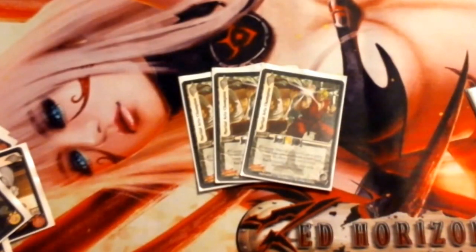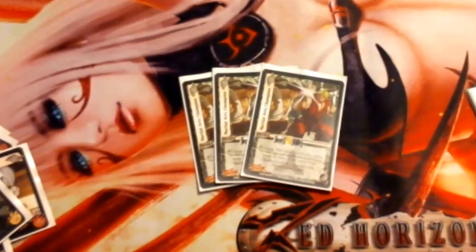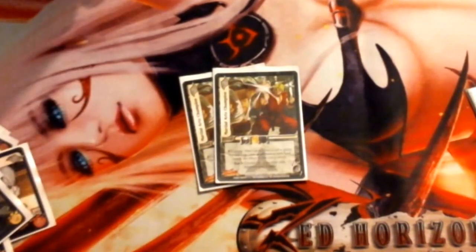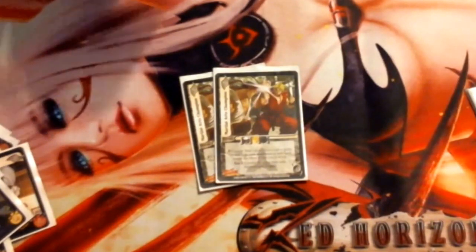Next we run Martial Arts Champ, a card that was allowed to be reprinted from when UFS had Street Fighter from Capcom. It's a 2 difficulty for 4 check. It says Response Commit: after your opponent plays a card or ability that will let them draw cards or add cards to their hand, negate the ability of that card or effect. It also has a Ken response, but Ken's not legal in standard, which is what I play. We run 3 of these.